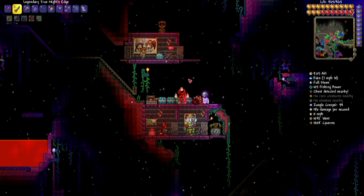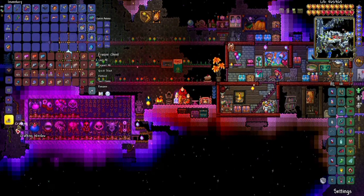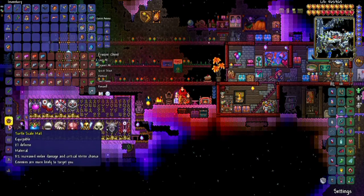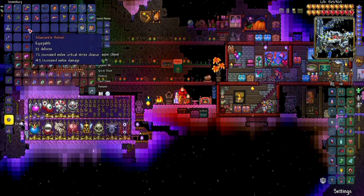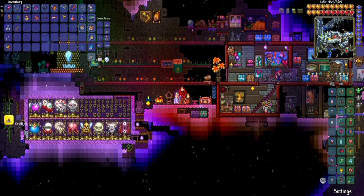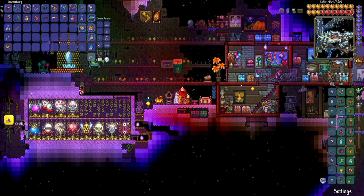Since we have three Turtle Shells, let's go back and make the armor — the helmet, scale, and leggings. The melee set is good because it has the Thorns effect. The Spike Potion is good too.